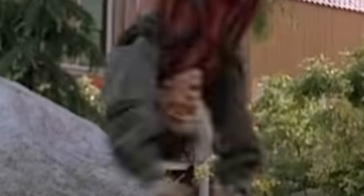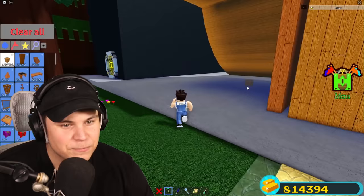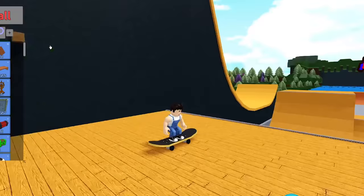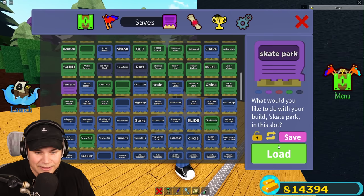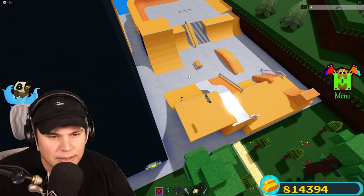I just joined Build a Boat and let me start off by loading in my skate park. This is what we made in the last video — our beautiful little skateboard. That thing literally took so much time to build but look at how well it works. After doing a little bit of thinking, I have a plan for the sickest hoverboard mechanic you'll ever see in Build a Boat. I'm going to load this in and then delete the entire skate park.